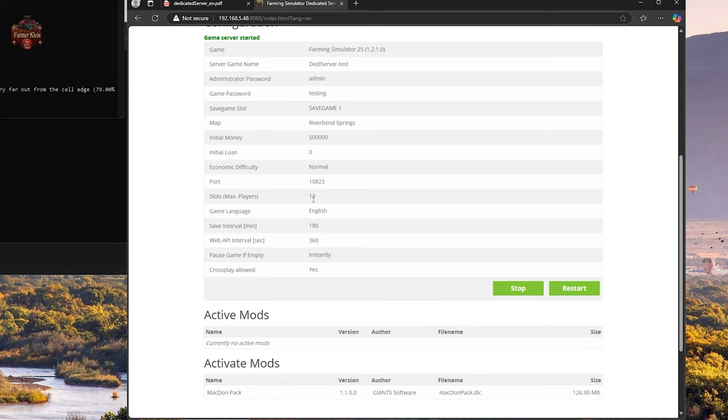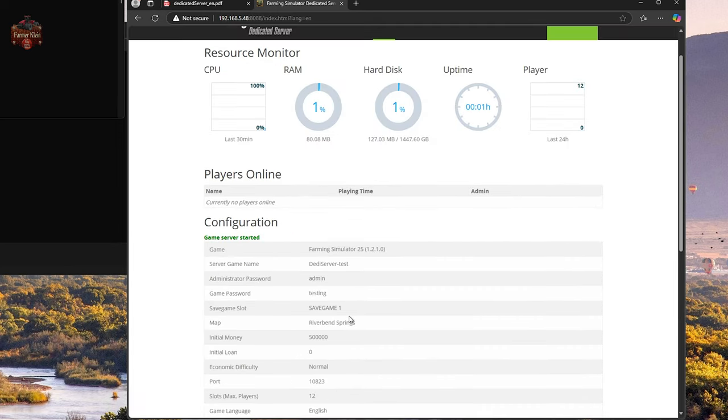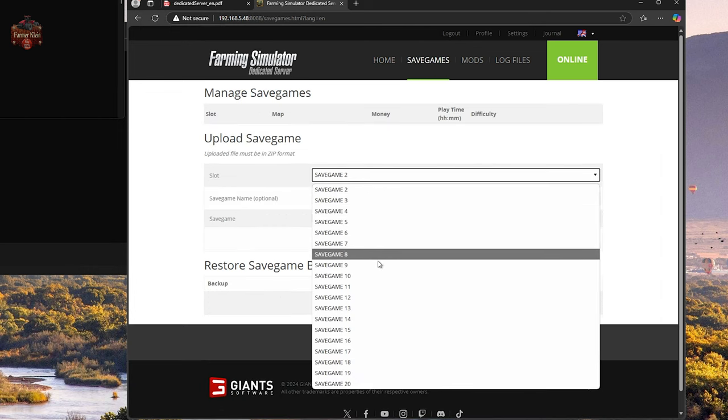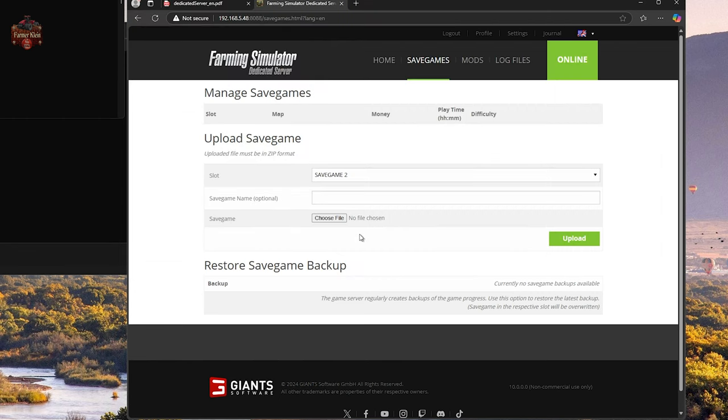We have our server name, the administrator password for in-server use, the password to join the server, and our save game slot — 20 slots, just like on PC. We can see the map we're running, starting money, loan amount, max slots, game language, autosave interval, whether the game auto-pauses when empty, and whether cross-play is allowed so consoles can join. We have no current active mods, and we could activate the MaizePlus DLC pack if we want. If you activate a DLC, everyone must have it and must have the correct version that's active on the server. Under Save Games we have a listing of all save game slots.